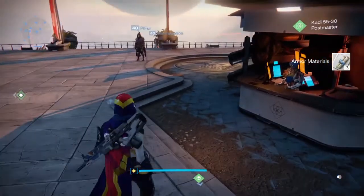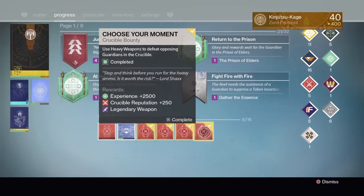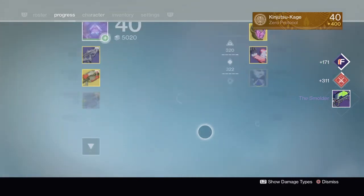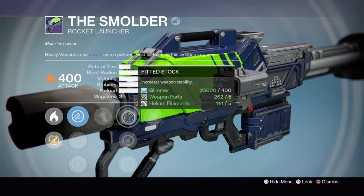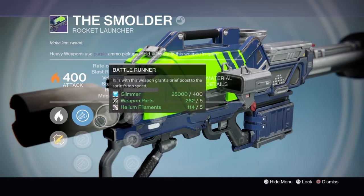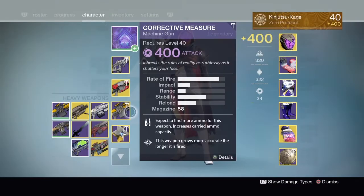Moving along, opening up the weapon bounties. Starting with the heavy weapon — got myself a Smolder rocket launcher. It comes with Crown Cartridge, Fitted Stock, Single Point Sling, Javelin, Battle Runner, Soft Launch, Counter Mass — otherwise known as all garbage.